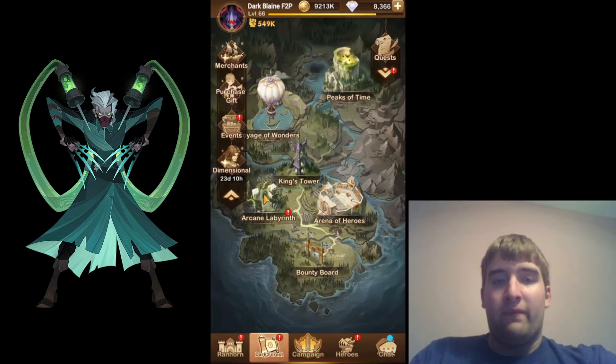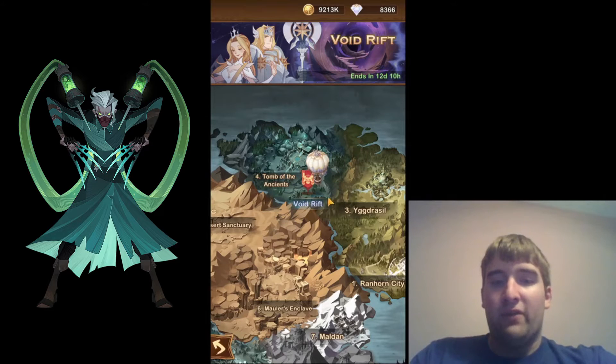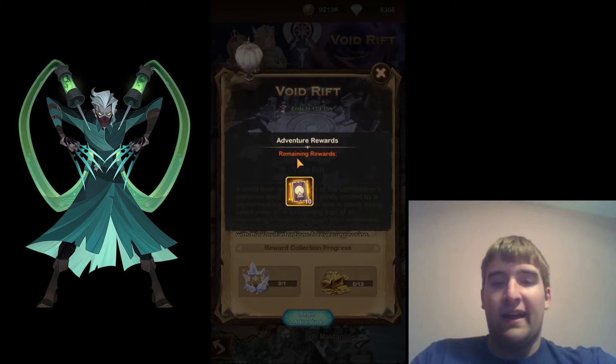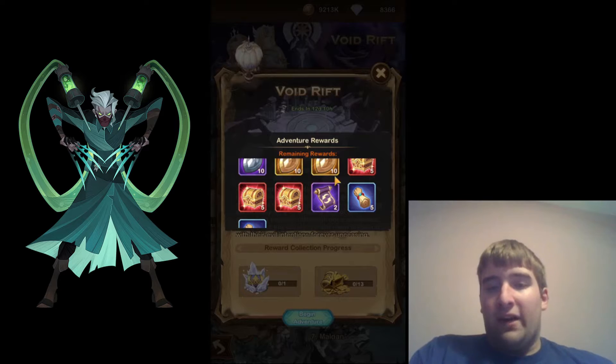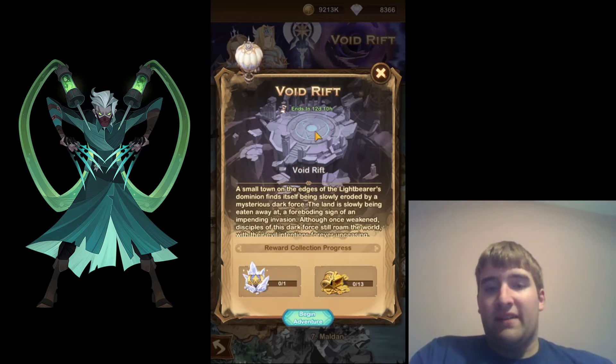I'm going to go to the Voyage of Wonders tab here. And it's right here, Void Rift — it is near chapter 4 in the campaign map. When I click on it, you can see you get only one big chest in this Voyage of Wonders and you get 10 Stargazer cards, which is very nice. Always a good thing to get from the Voyage of Wonders. And then the small chest you get a bunch of rewards: emblems, gear reset scrolls, and 10 normal scrolls. Looks like pretty much the same rewards there.